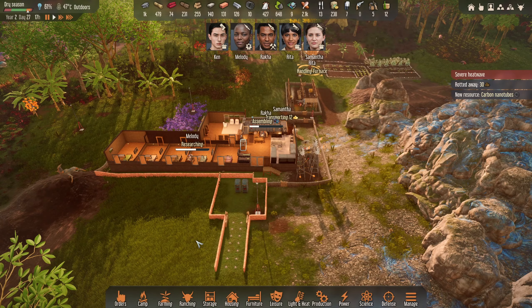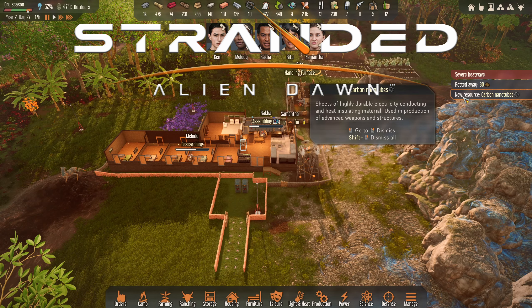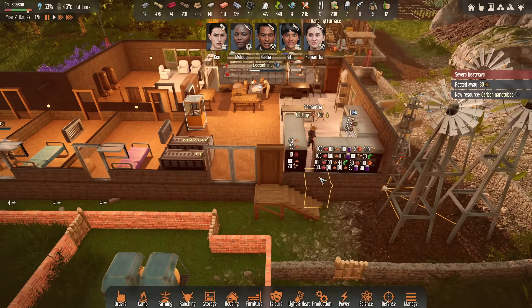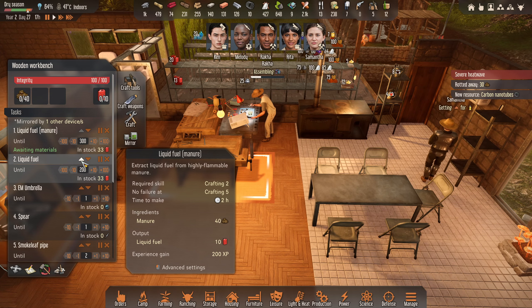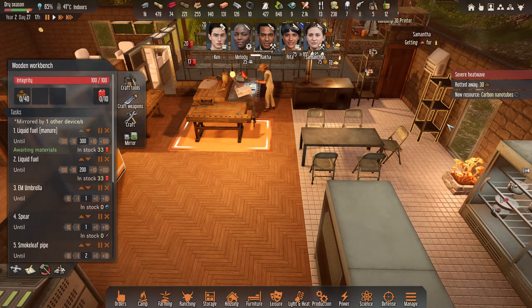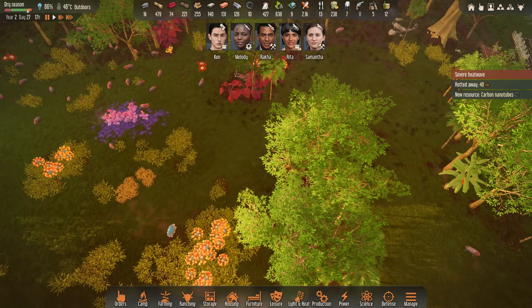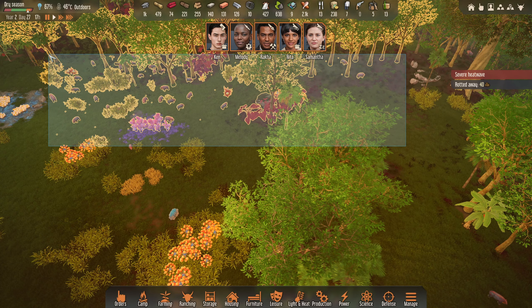Hello and welcome back to Stranded Alien Dawn. Last time around we unlocked a new resource and now we've nearly run out of fuel, so we've got a couple of things we need to get onto pretty quickly today. I want our people to collect some manure and go and craft up some liquid fuel from that manure. Let's flag that up pretty quickly and see if we can get some people out there collecting this stuff nice and early.